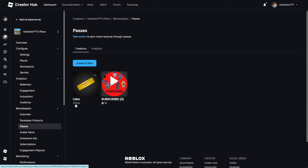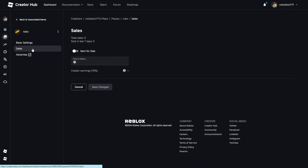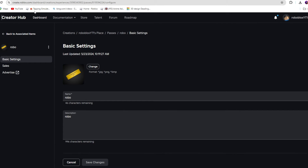We have the Pass made, but it says we are off sale. So what we're going to do is click on the Pass we just made. And then on the left-hand side, you'll see something that says Sales. So you're going to want to turn this item for sale — turn it on. And then we're going to price this Pass. So whatever you want to sell your pets at, you're going to put that. So let's make it 50. Remember, guys, we're going to earn 70% of the sales, so we're actually only going to earn 35 Robux. It's just how it goes. Save the changes. And in the top of your web page browser, you will see the ID number for that asset. Copy it.